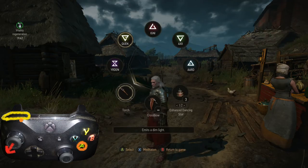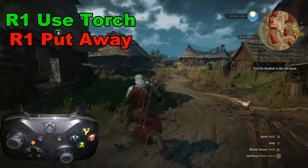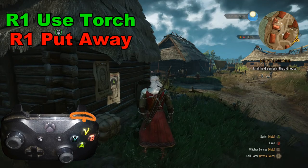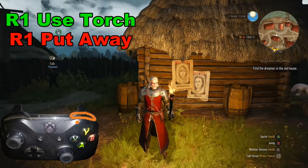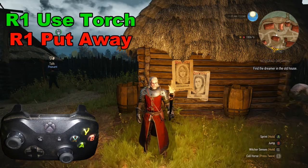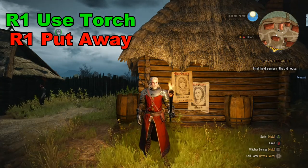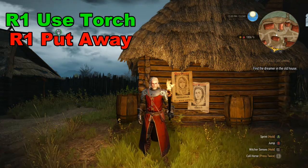Then we can go ahead and let go of all the buttons. The next question is how do we use it? All we need to do is simply press R1. Once we have the torch up, if we wanted to put it away, all we would need to do is press R1 to put it away. So once it's equipped on the weapons wheel, R1 to use it and R1 to put it away. I would like to thank you for watching and wish you good luck.